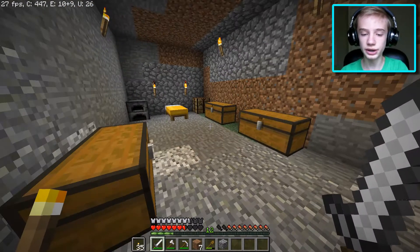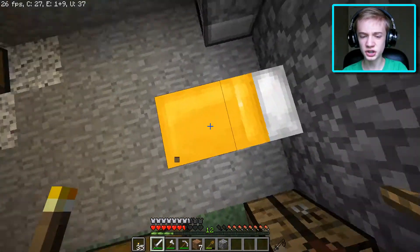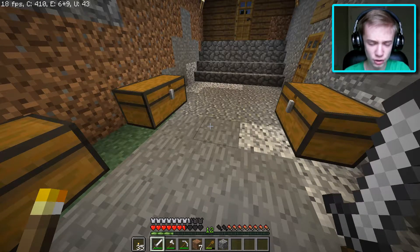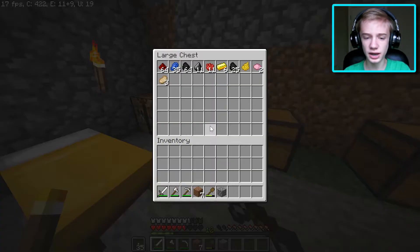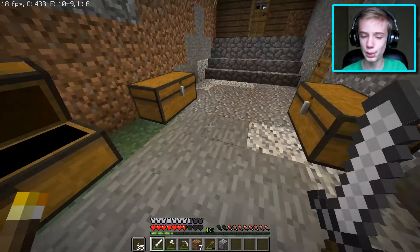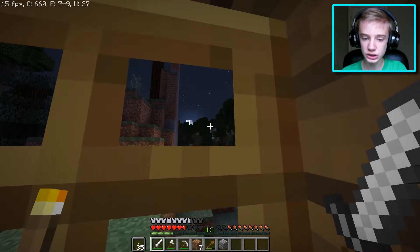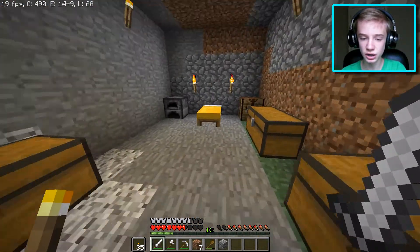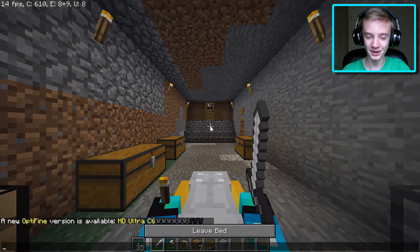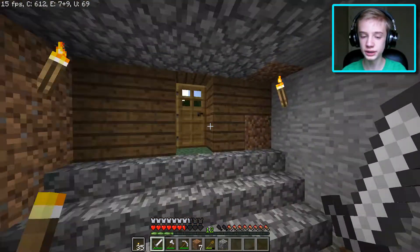That's basically the whole story. The first thing I wanted to do today was change the color of this bed, because a couple minutes ago I decided to make a yellow bed, and then realized that I had all this lapis, which I can use to make a blue bed, which is a lot better. So what we first need to do is sleep, since it's getting dark out. Okay, we always have to get closer. Good morning everybody, and welcome back to Minecraft.